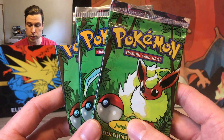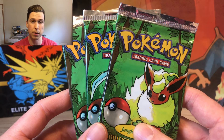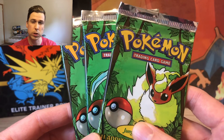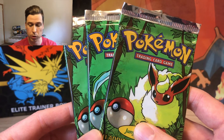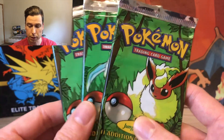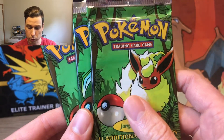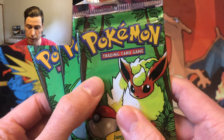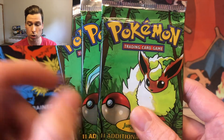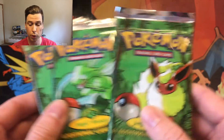If you guys notice these packs, you've probably been staring at the screen and can spot what's different. They got a bunch of heavy jungle packs from different sellers. The pack arts look the same at first — same color and brightness — but if you look closely, this green is a lot darker. They noticed that on the video and actually pulled a no symbol from one of those darker green packs.